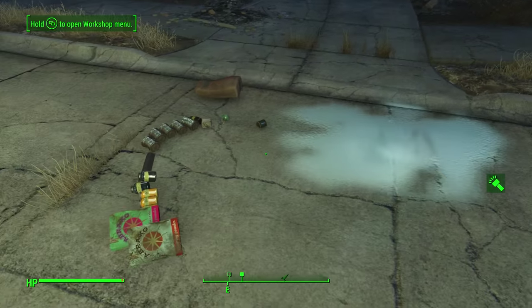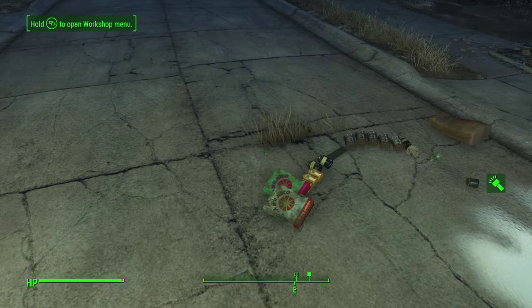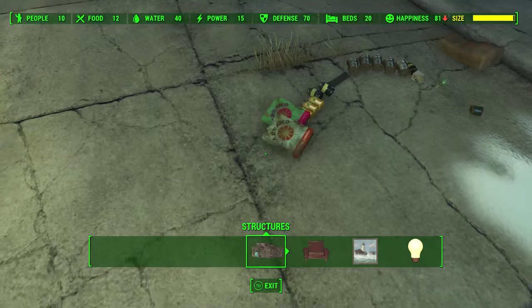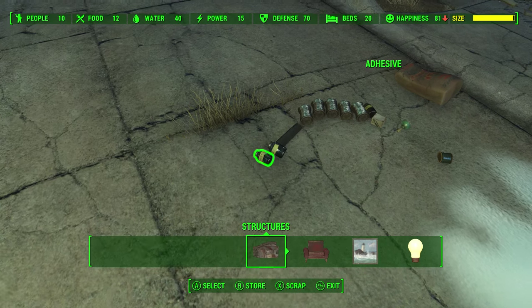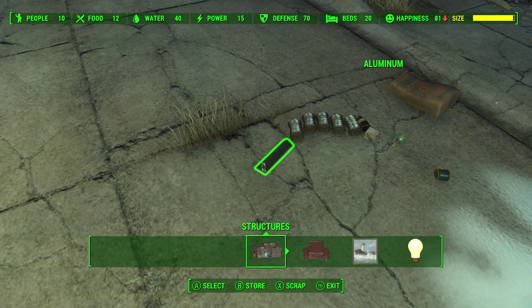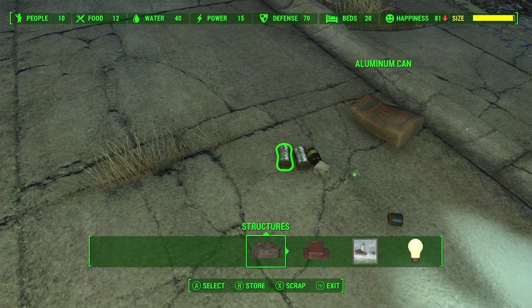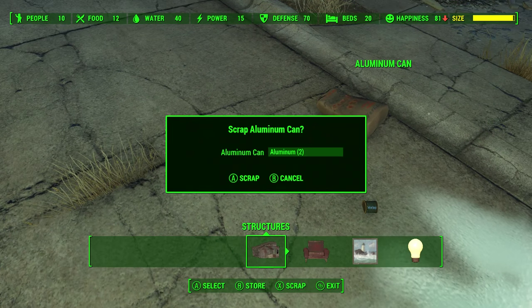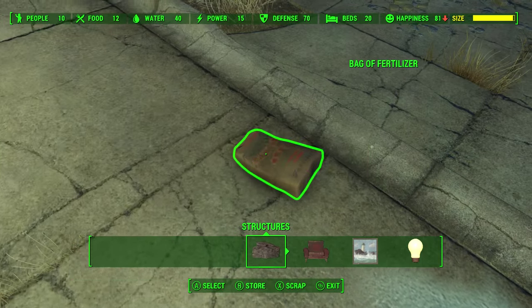Once you've dropped a large amount of items on the ground, go back into your workshop mode. Here's the key part: you don't pick up these items, you scrap them. As you are scrapping each one, you'll notice very slowly that the size meter on the top right-hand side of the screen is going down, even though I'm not getting rid of actual buildings — I'm just scrapping items. If you pick up these items, it won't work.